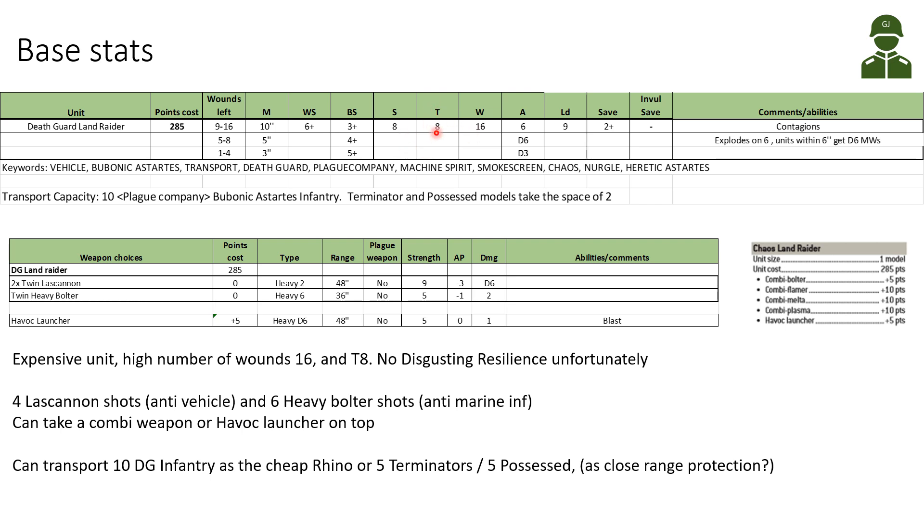Strength 8 and Toughness 8 — a good toughness and a tough vehicle to bring down. 16 wounds as mentioned, and plenty of attacks, but they're difficult to use with a weapon skill of 6+. So 6 attacks, degrading to D6 then D3. 9 leadership and a 2+ save, and it doesn't have an invulnerable save. It bears the Contagions of Nurgle, so it spreads the minus-1 toughness contagion.